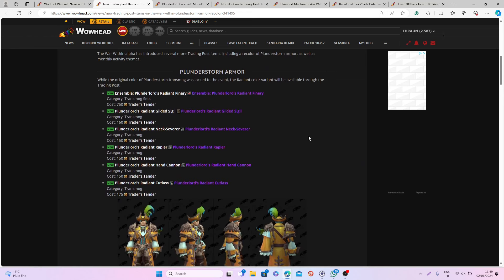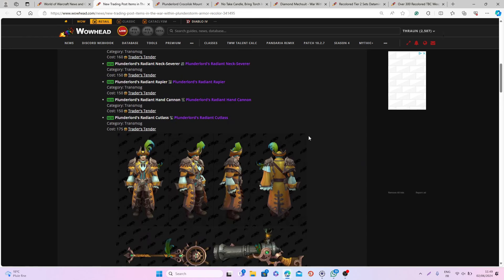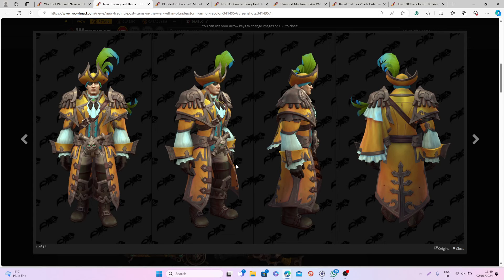First we have a few items from the Plunderstorm universe and these are all recolors. So first we have this really cool set — obviously a recolored version of the pirate set you were able to get from Plunderstorm. This is the orange/yellow and blue-green set, which I think looks really nice. I do see why a few people have complained that we're going to be able to get a similar set through the training post, when a lot of people had to farm a lot during Plunderstorm to get the original.